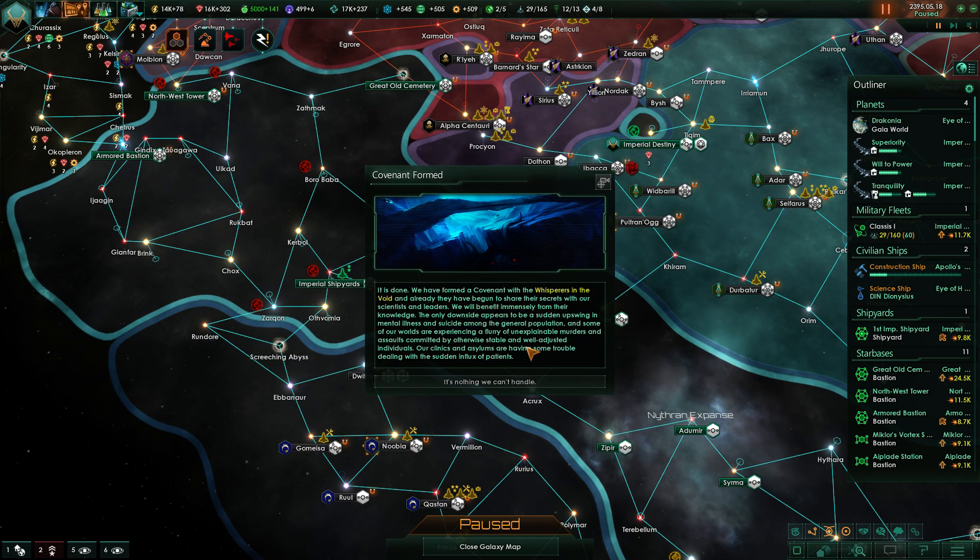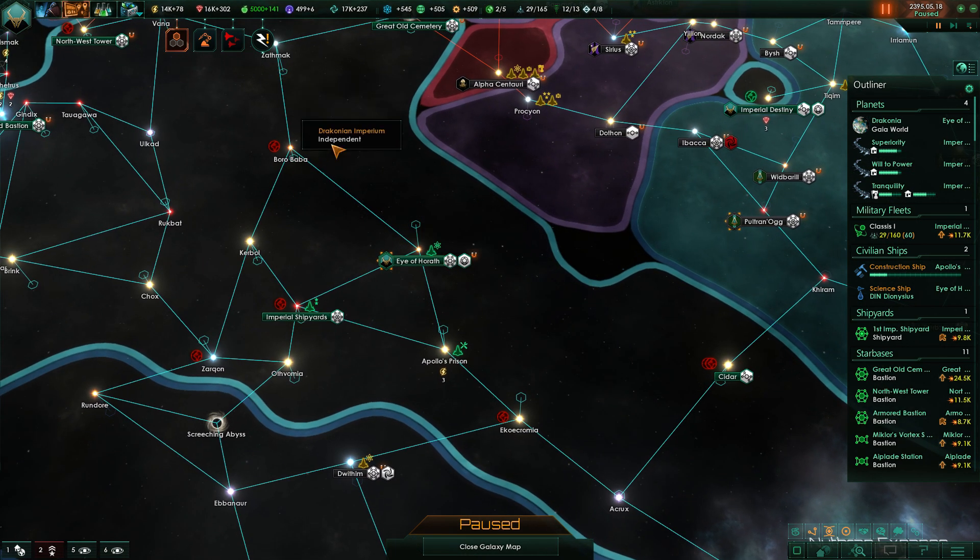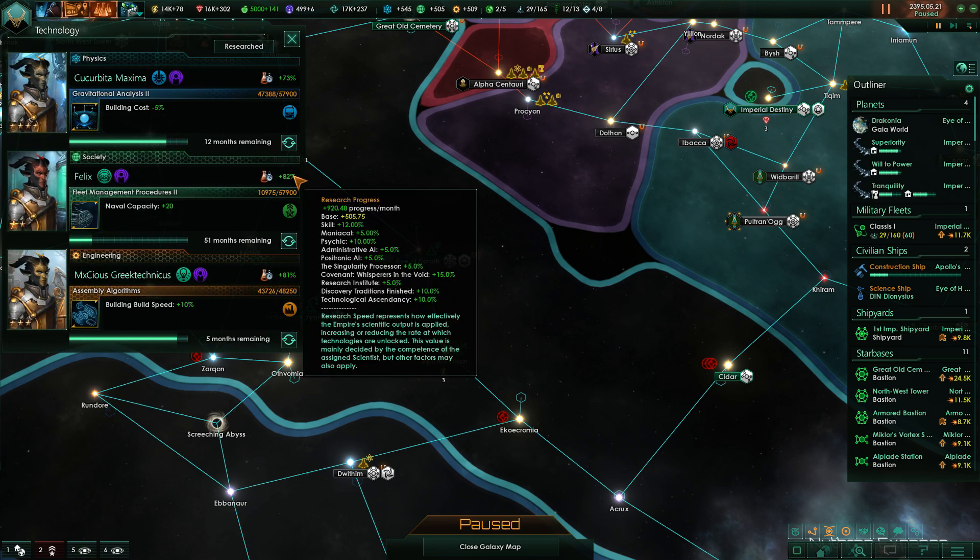A trifling price they assure us — we'll barely even notice their presence. What could go wrong? Plus 15 research speed — yes please! Empire influence gain — why not? We've formed a covenant. The only downside appears to be a sudden uptick in mental illness and suicide among the general population, some unexplainable murders and assaults, and our clinics and asylums are having some trouble with the sudden influx of patients. It's nothing we can't handle — just some suicides and stuff, who cares!